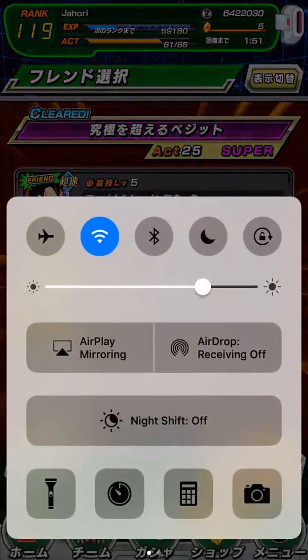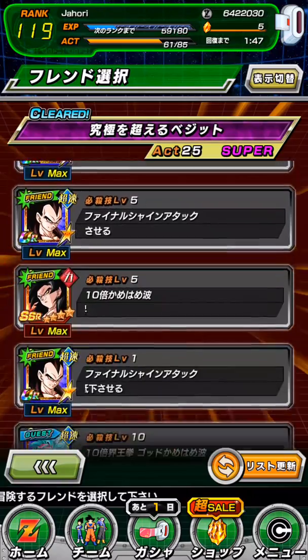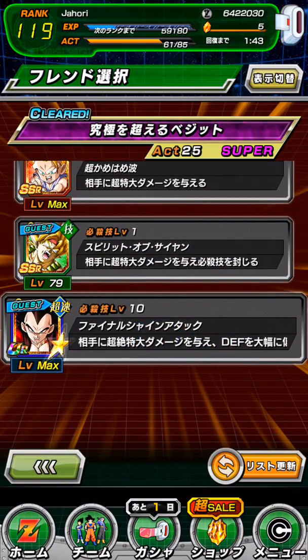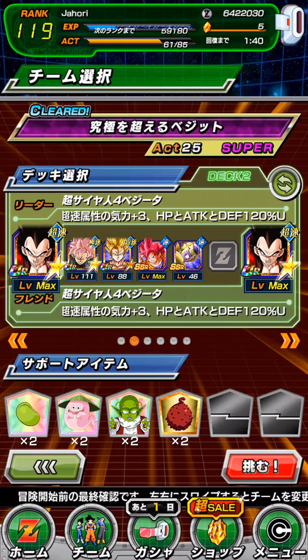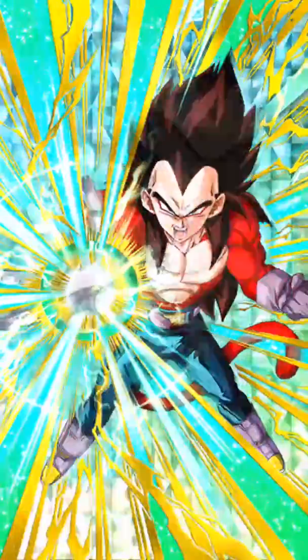You see the friends list? Put it on. You see the friends list — you got Super Saiyan 4 Goku, you got Super Saiyan 4 Vegeta. Perfect. Yes, look at this — Super Saiyan 4 Goku, not Goat, Vegeta. Look at him.